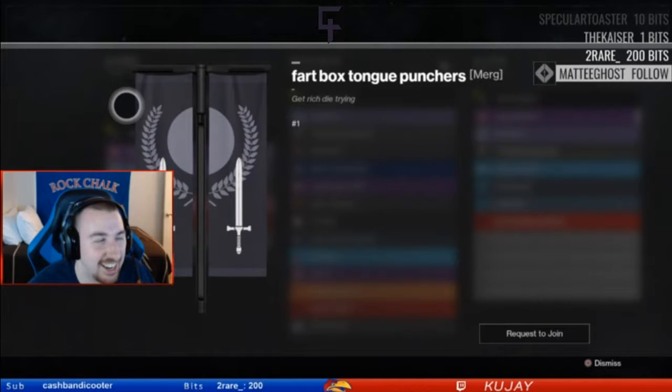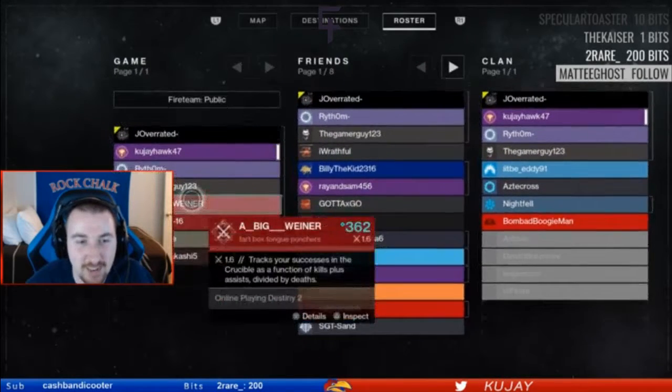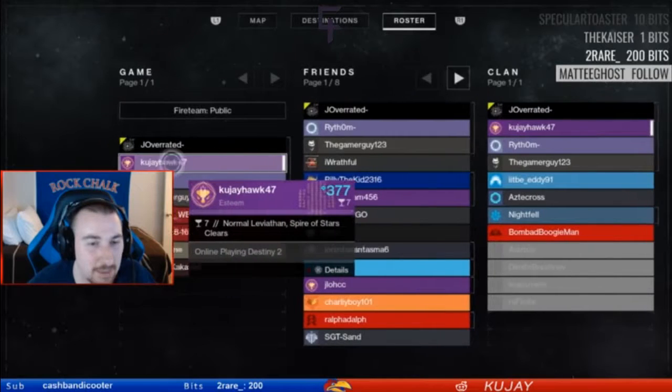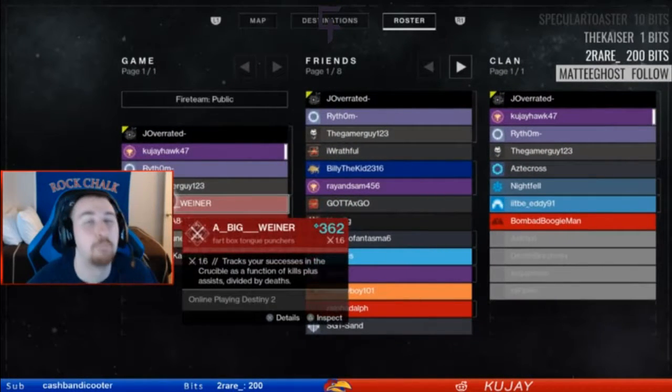Now loading into game number six. Seeing these KDs — Kuja and Lovingway — not the best stats you've seen. So it's looking like it might be a little bit of an easier match for this team here.